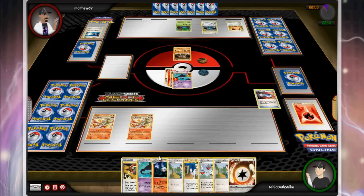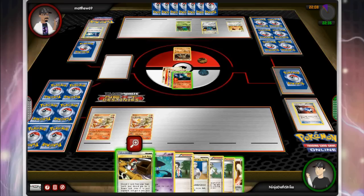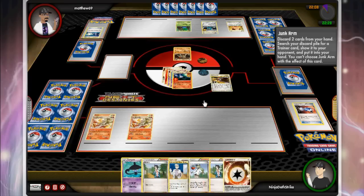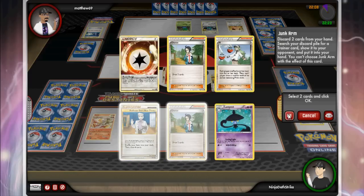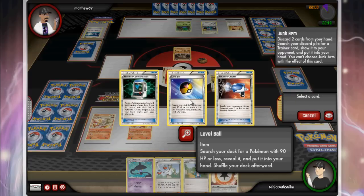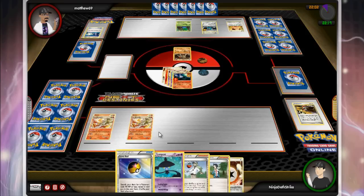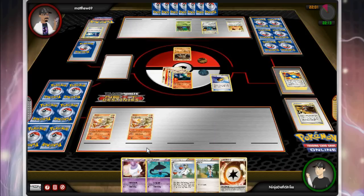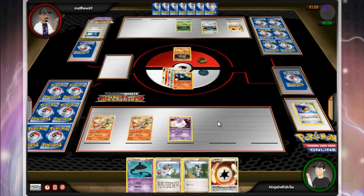I get a Junk Arm here, look at my discard pile to see if there's anything worth grabbing, but right now I don't really need it. I also get that Catcher, going to drag Terrakion back up. Now I've got a Chandelure in hand, looking good. I think about Junk Arming for a Level Ball to get another Litwick — I do it, but that was probably a small misplay. Discarding two Supporters is usually not a good idea even if your hand is flooded with them.